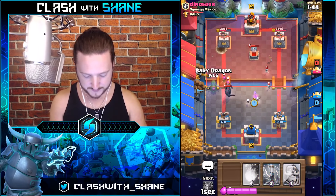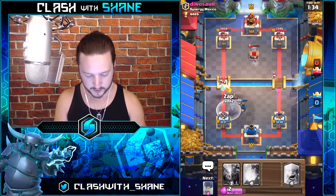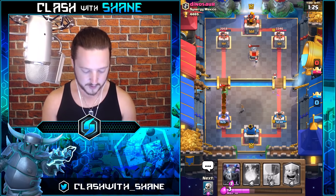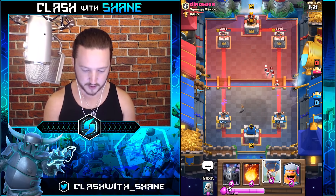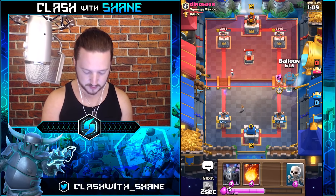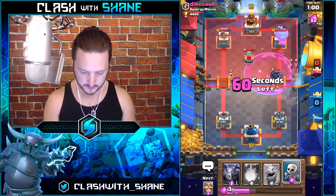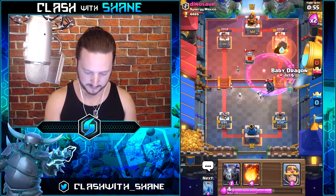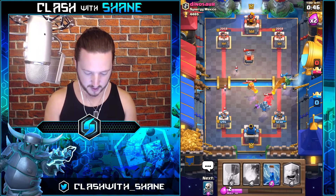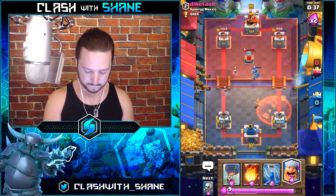Skeletons, and then Baby Dragon here. I'm going to switch lanes — Balloon, Lumberjack. He's going to Pekka that lane. Knight to pull this Pekka over — pull the Pekka. The Tombstone skeletons are building up on that tower. Have you ever seen a Tombstone do so much damage on offense right there? That is crazy.